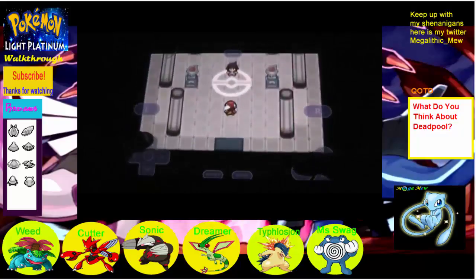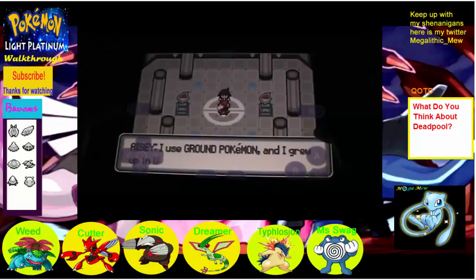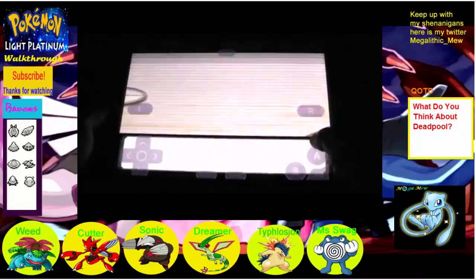Let's defeat the first Elite Four member — let's see who it is. 'Welcome to the Elite Four of this Eerie League. I'm A-Z. I use Ground Pokemon and I grew up in Garment City. I'll defend the Elite Four with all my power. Prepare to face me.' I almost thought that said 'prepare to kill me' or something. Anyway, let's go.